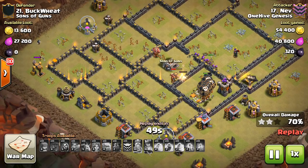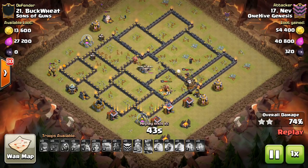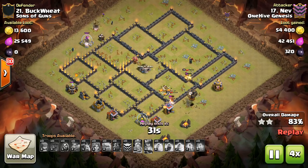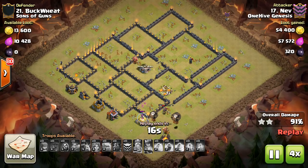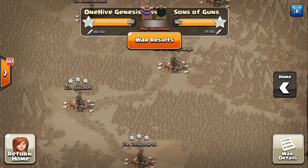The kill squad bit off two air defenses, the queen, both air sweepers, archer towers, and wizard towers. In general, you want to put cannons, mortars, and your X-bows if they're on ground only — those non-air-targeting defenses — by your queen. That way, if someone comes with a kill squad like they did in this attack, they're not getting the wizard towers and archer towers, which will be more valuable on the other side of the base defending against the air attacks.